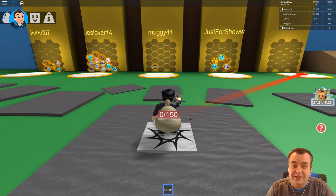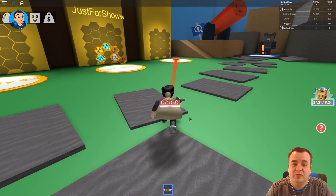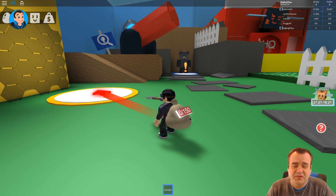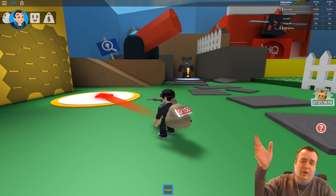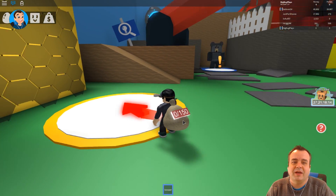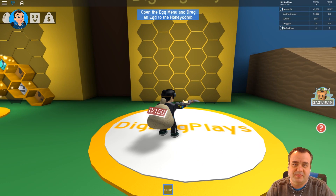I've got a bag — so it is a simulator, shovel on a bag like we've come to know so well with Roblox simulators. There's a bear with an exclamation point — I imagine bears and honey, I imagine we'll get to know you. Claim hive — okay, Dig Dug plays, it's mine.